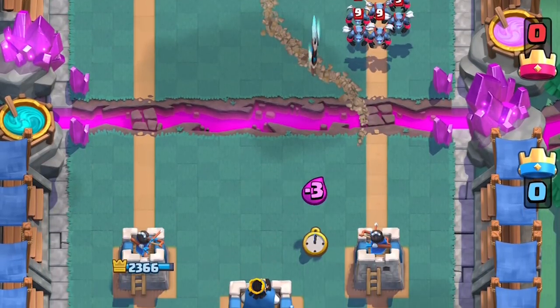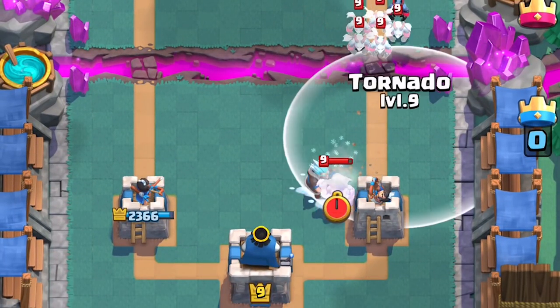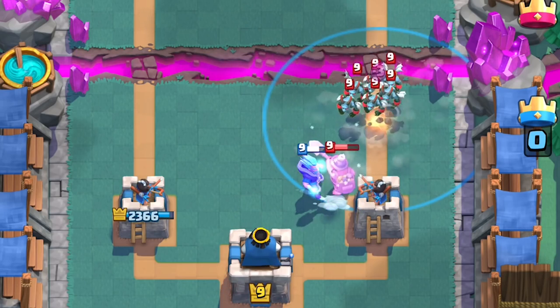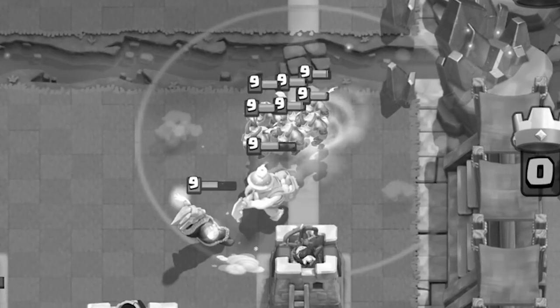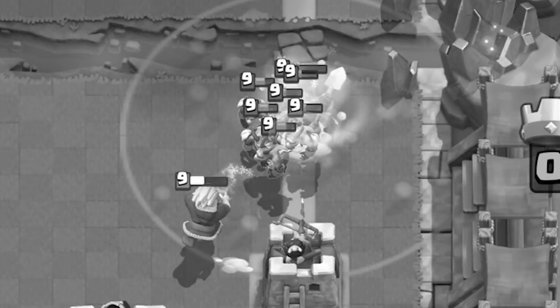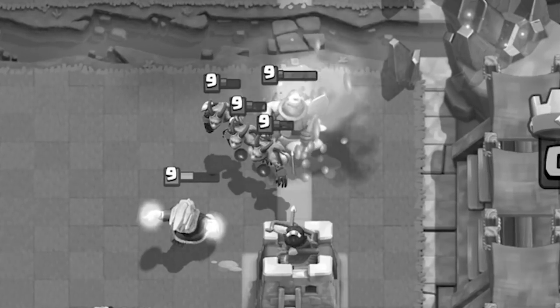One of the tricks to stopping Splashers from destroying swarm cards like Minion Horde is to prediction-Miner block the Ice Wizard to redirect the splash. If you've got Tornado, this won't matter — you'll be able to pull the Miner and Minion Horde, take them out, and get a nice positive elixir trade. Tornado is the number one card to synergize with Ice Wizard.